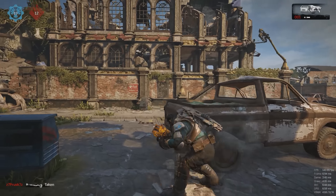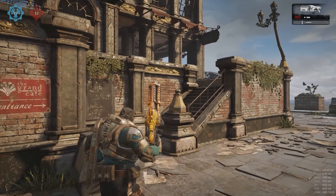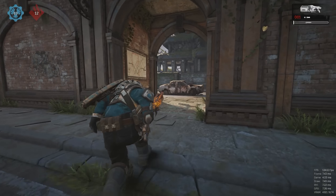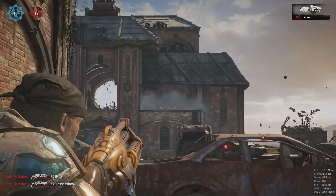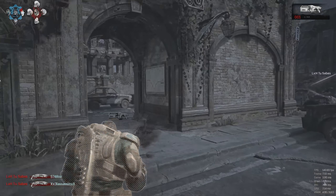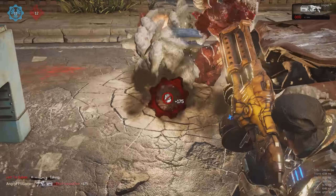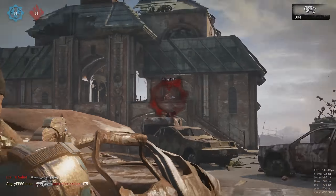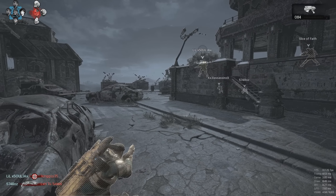When someone's approaching you and you feel like you're going to die, you might as well shoot the boom shot on yourself and the enemy — why not, you're going to get a kill and take the enemy with you. Unless you already ran out of ammo, it's going to help your team progress. The boom shot is literally the most important power weapon in the game — it changes gameplay, so take advantage of it and defend it from enemies.